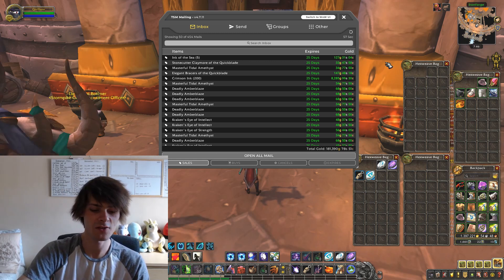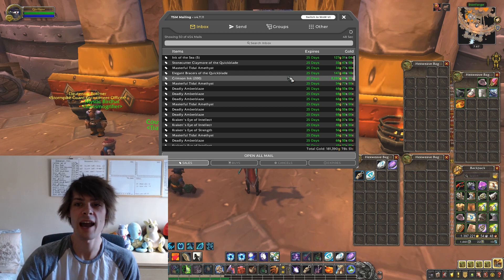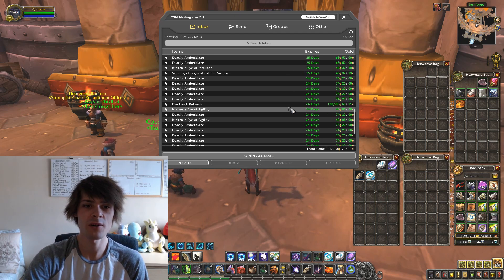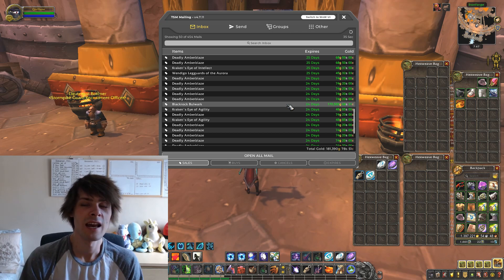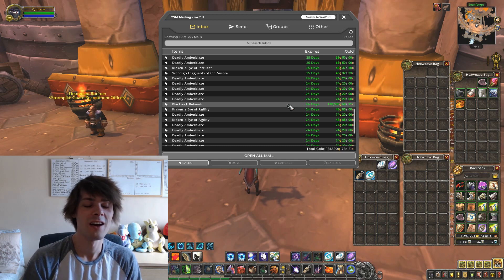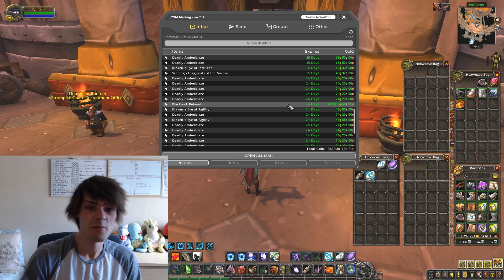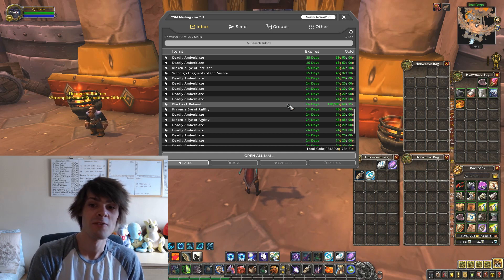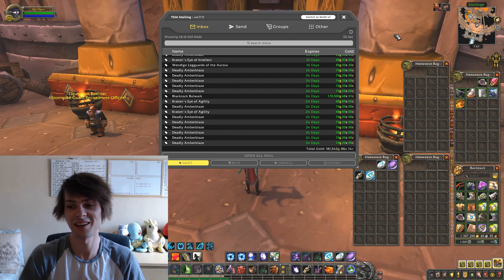The next clean-out is 181,390 gold. The things of note are a stack of 200 crimson ink for 8,285 gold — and 170,500 gold for the Black Bulwark. I got this while doing daily rares in Draenor, killing loads of mobs waiting for a rare to respawn, and this item just dropped. It originally said about 150K but I managed to sell it for 170,500 gold. That high piece of transmog has really paid off for the week.